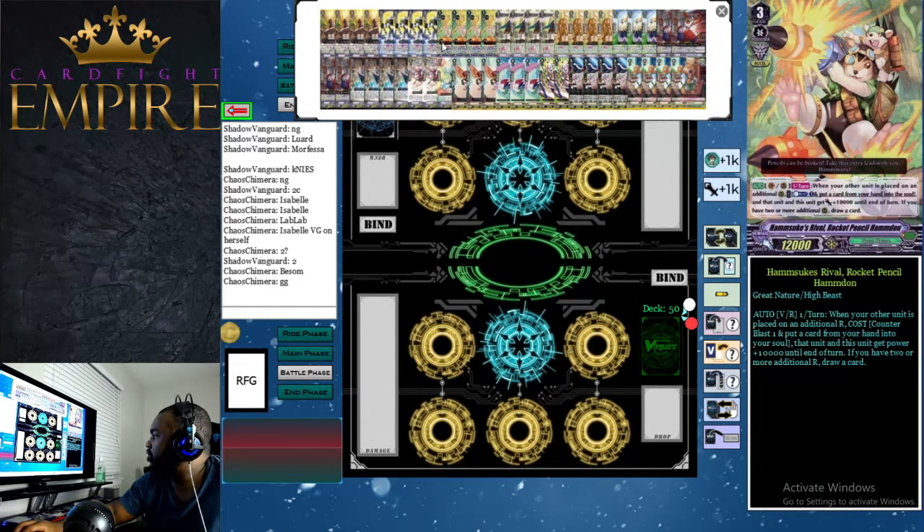The reason we run four Ham Don is because we obviously want to see all these pieces. We run 12 grade 3s because it's very important that we see not only a Big Belly but also a Ham Don and another grade 3. We want at least three different grade 3s in hand by the time we get to grade 3, so that we can pop off with Big Belly.